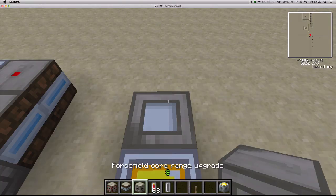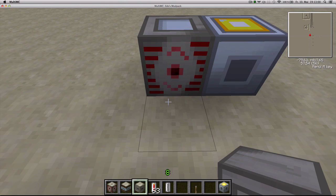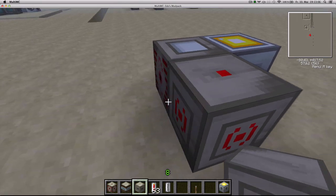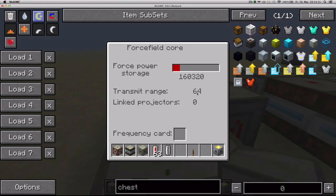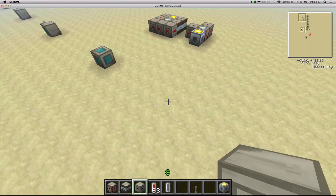The range upgrade basically doubles the range for each upgrade you put in. It doubles the range at which you can connect force field projectors. So if I put in 1, the range goes up to 32 from 16. If I put in 2, the 32 is going to double up to 64, and then I'll be able to put projectors up to 64 blocks away.